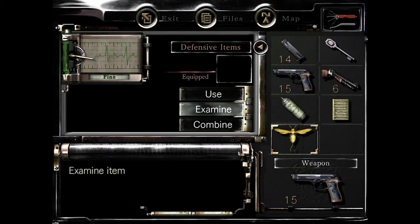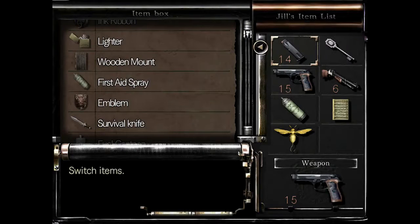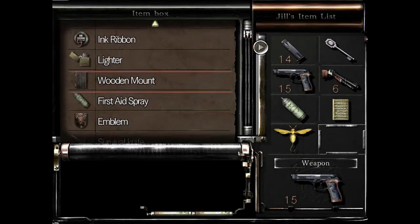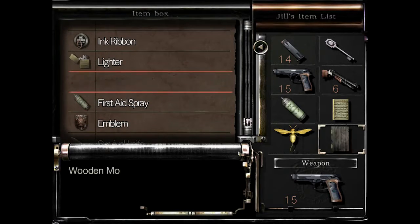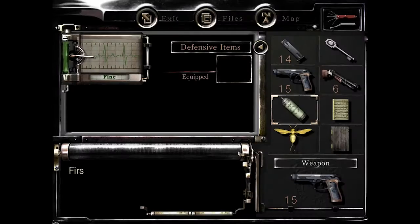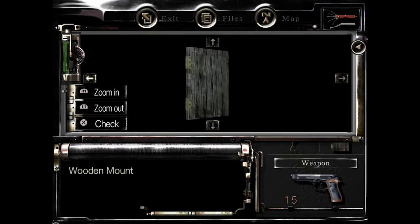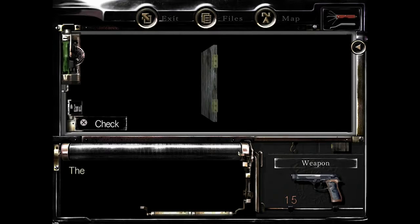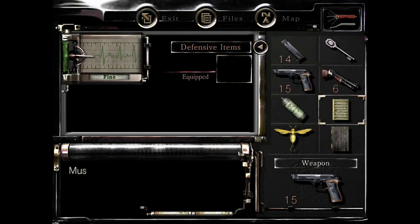What else have we got? There's the wooden emblem — I remember we had that, which we haven't done. The wooden mount. So what is the mount for? There's nothing unusual. I mean, it's just a piece of wood.